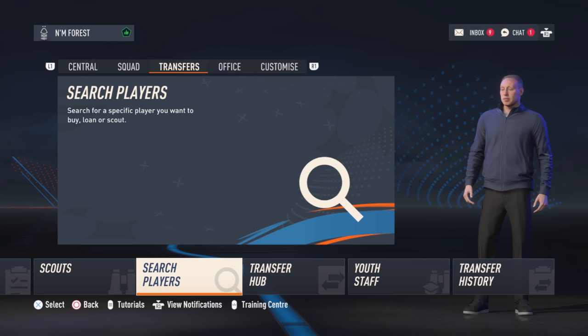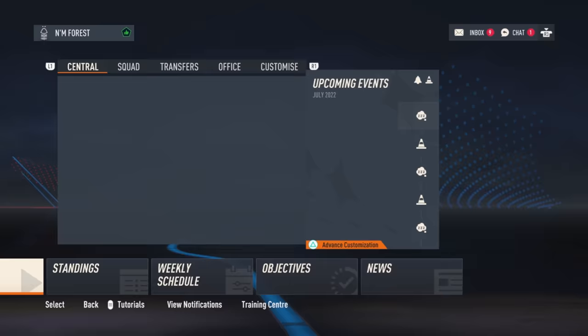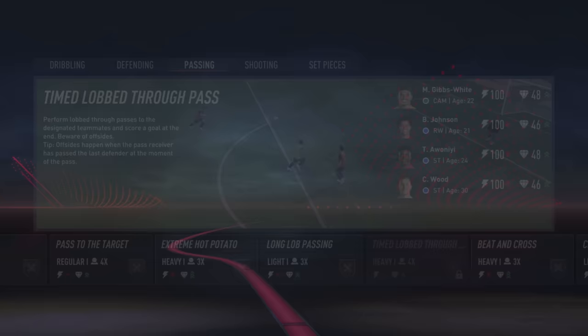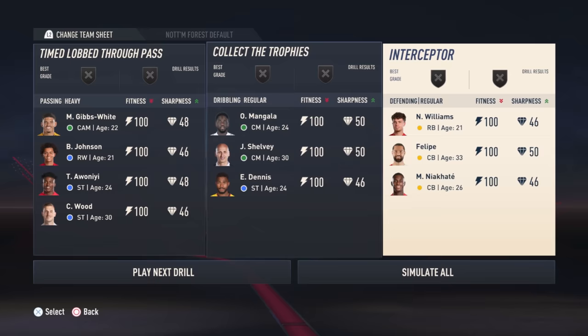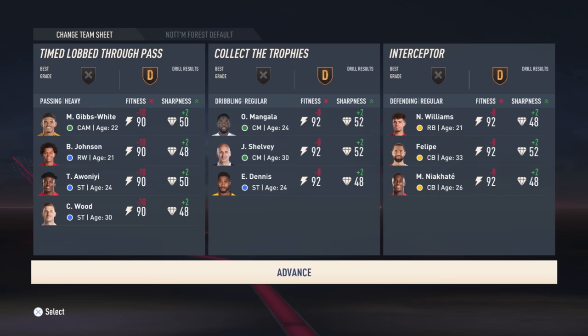To make sure your players develop and reach their potentials, follow these four tips. Do training manually until you achieve an A grade in every variation. In a training day, you can change drills to improve players in specific areas — passing, shooting, set pieces, dribbling, and defending. If you get an A grade, your players will increase in sharpness and fitness will stay higher. If you simulate all sessions, players gain about two sharpness but lose 10 fitness per training session.